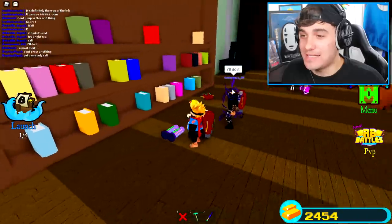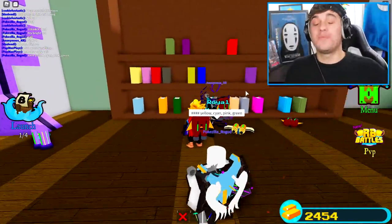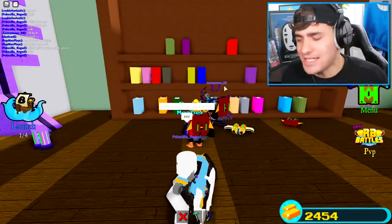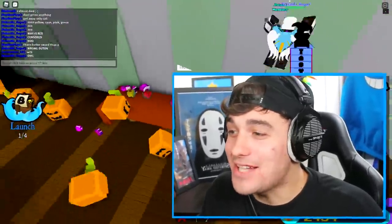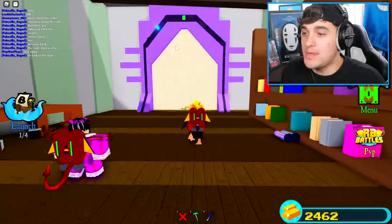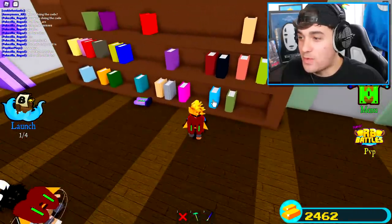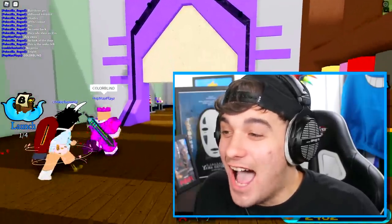Apparently the reason it went wrong the last time is because little Cookie decided to push a button. So let's hope that for the second time it's actually going to work. Why are you pushing the buttons? So apparently we just have to pick the last two colors, which is the light blue — I think it's this one here — and then also the green at the top of the door. Yes, it worked, guys!